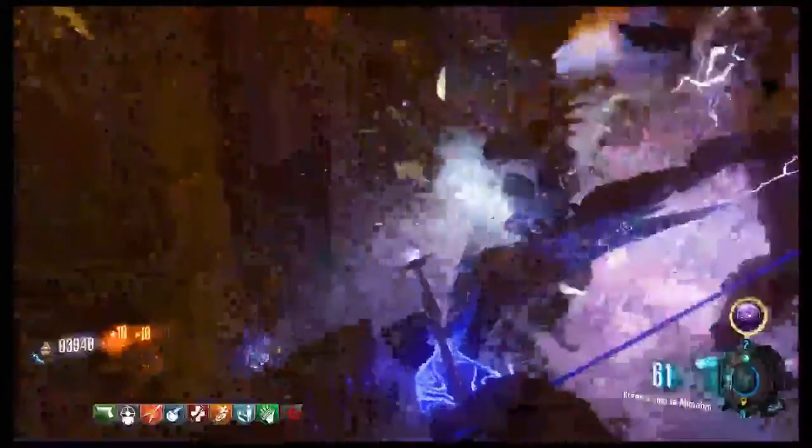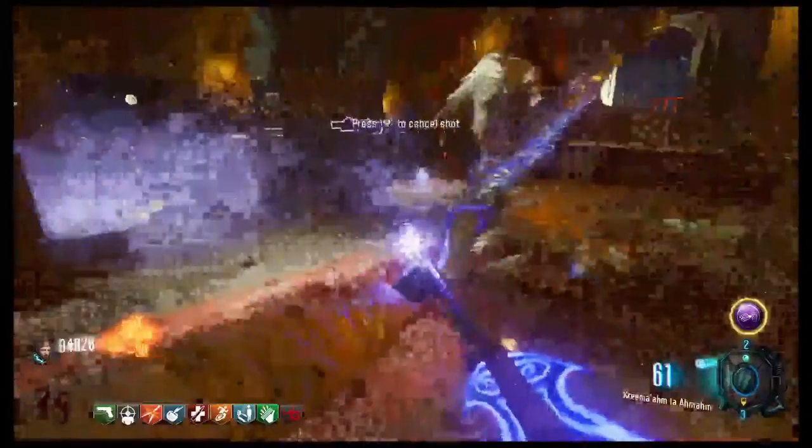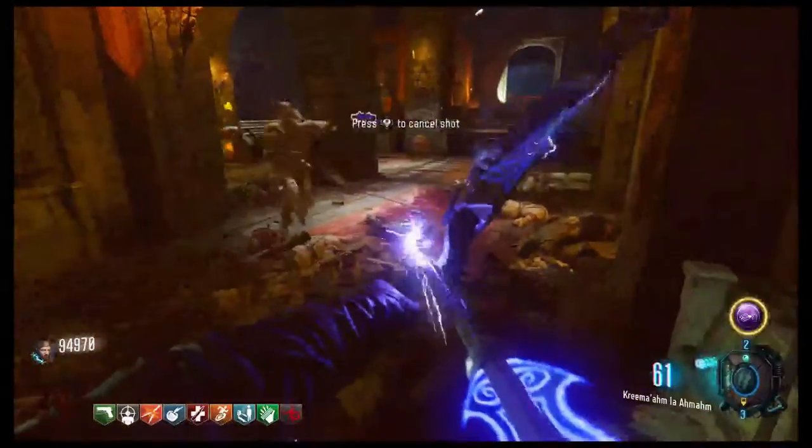Whenever a Panzer comes and you hear him coming, just run to the death ray and kill him there. That's just the easiest thing to do.